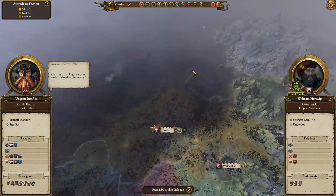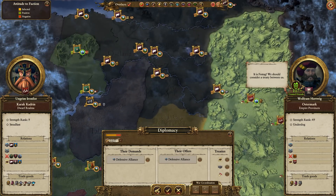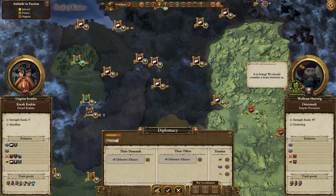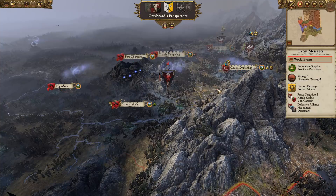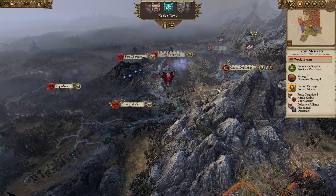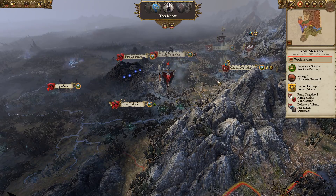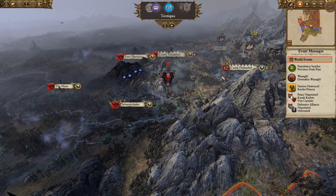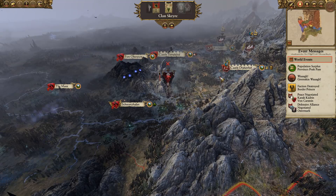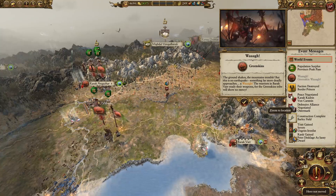Greetings, manlings. Are you ready to? No. Defensive Alliance. You are getting better with Kislev. All right, I can get down with that. Now we are at war with Throg as well and I haven't seen him, which makes me nervous because he's a kind of character that would just suddenly appear out of the fog of war. I'm going to war.